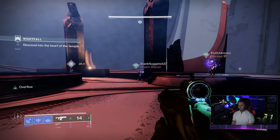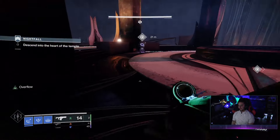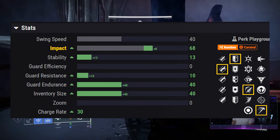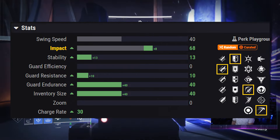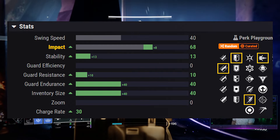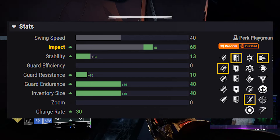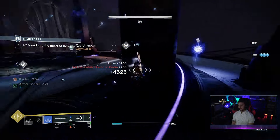So, what is the god roll? Keep in mind this is just my opinion. I'd go with Jagged Edge for more damage, Sword Master's Guard for faster charge time, Eager Edge to zoom around the map, and Cold Steel to stun those champions. But if you want this sword for more damage purposes, keep the same blade and guard and switch to Relentless Strikes and Bait and Switch. Those are the god rolls in my opinion. Thanks for watching — leave a like, subscribe if you're new, and I'll catch you in the next episode.